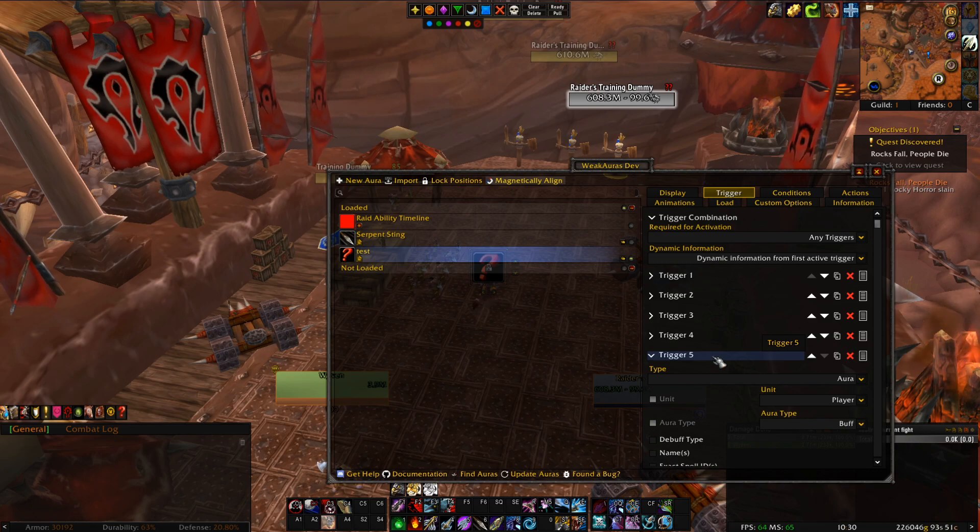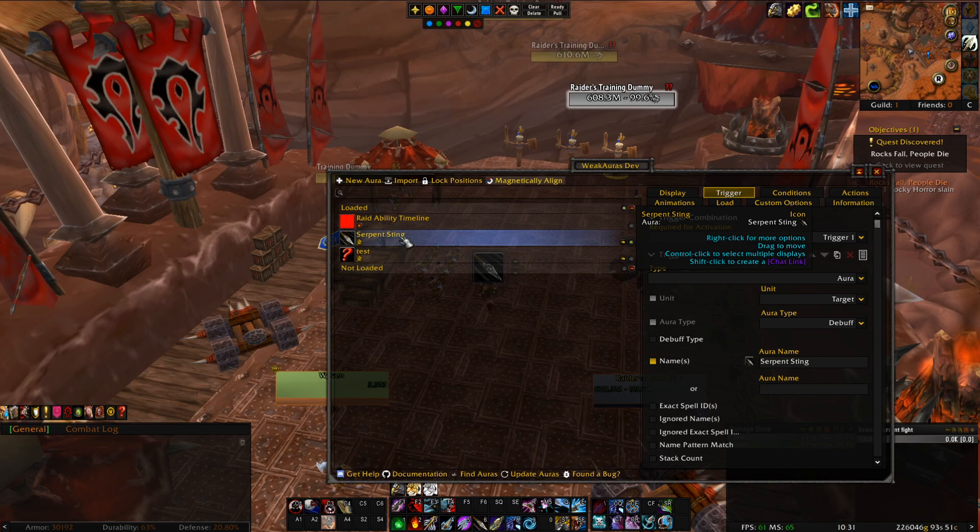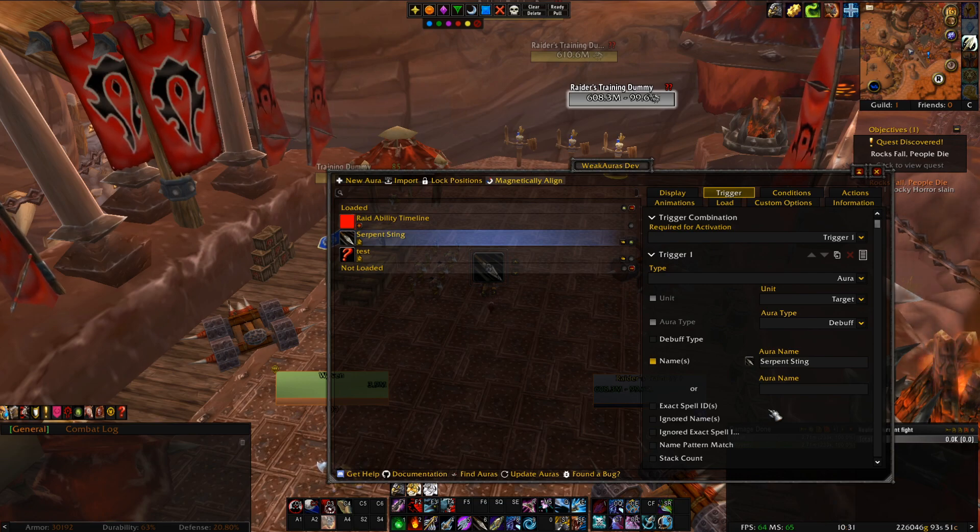A good example: let's say you want the weak aura to show whether your dot — just like Serpent Sting — is active. Instead of showing just Serpent Sting, what if this weak aura were to show Serpent Sting, Leaping Bomb, Icy Touch, all these debuffs — Moonfire, Insect Swarm, Corruption — regardless of class? You could add all those spells into multiple triggers and put it on 'any'.